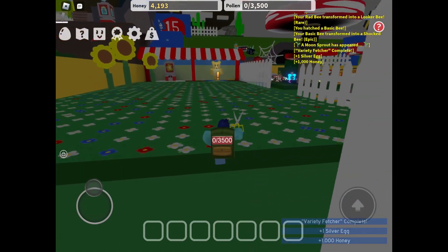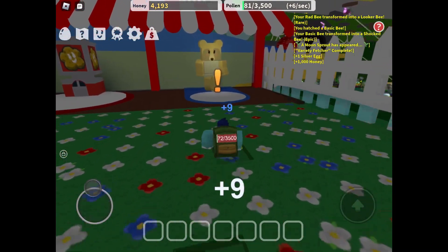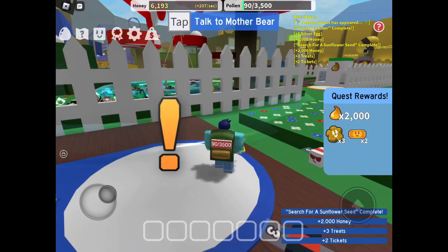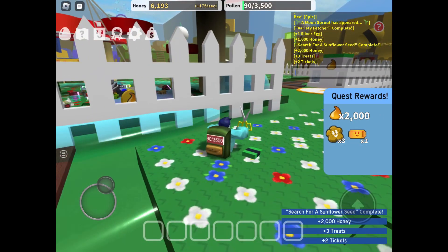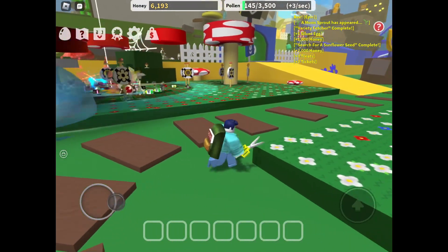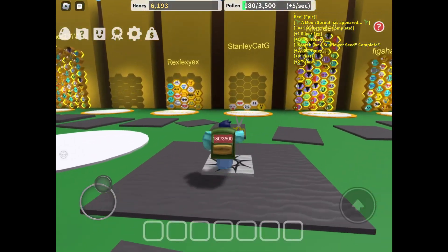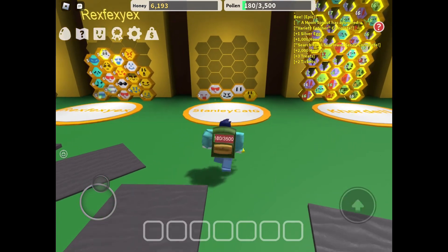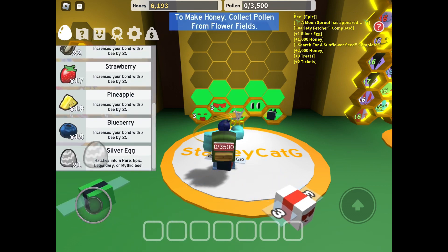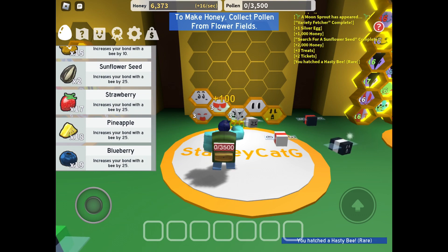Let's also go redeem our quest from Mother Bear. After we put our silver egg in the hive, today's episode will be over. Two thousand honey, three treats, and two tickets. I hope you enjoyed today's episode of Roblox Bee Swarm Simulator. Let's go put the silver egg in the hive — our hive is growing fast! What do we get? Something good? Come on — yes! ACB bee — we don't have that one. Nice.